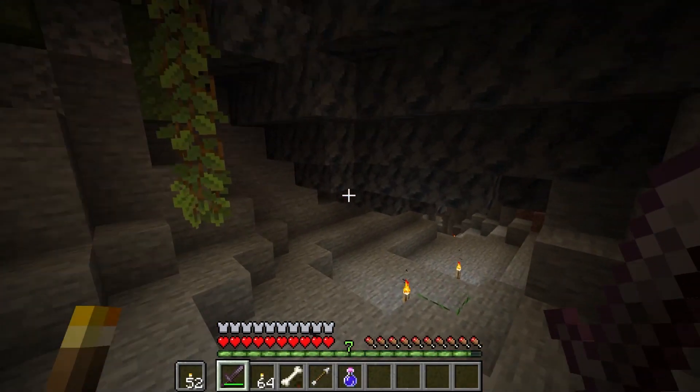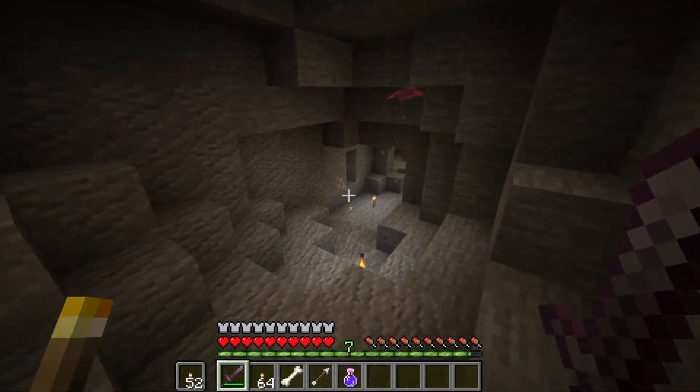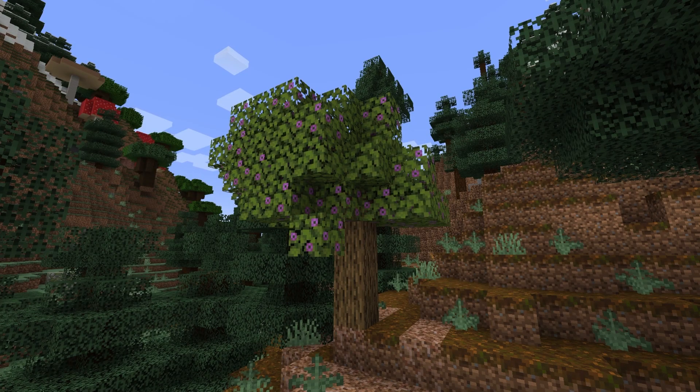The surface can have one biome while underground there can be a different biome, including the lush cave biome. The lush cave generates underground at any height, usually in areas of forested biomes. The way to find a lush cave is by looking for an azalea tree — a unique tree that is above the lush cave. Azalea trees consist of oak logs, azalea leaves, and flowered azalea leaves. The flowering azalea leaves are the most distinct feature and should make it stand out from other trees.